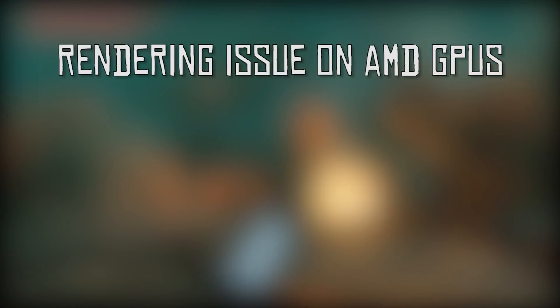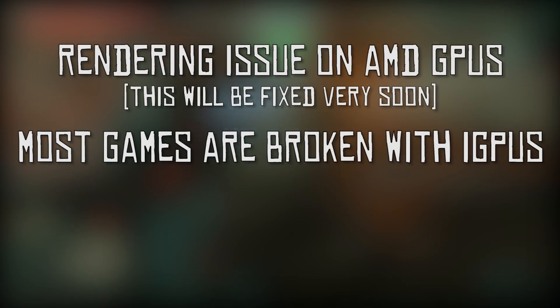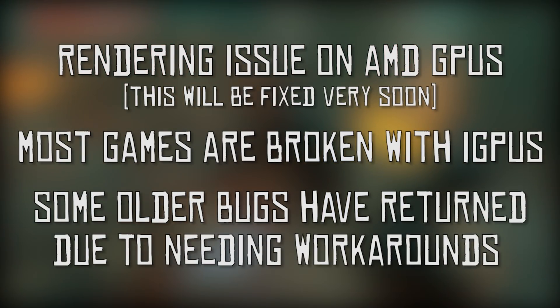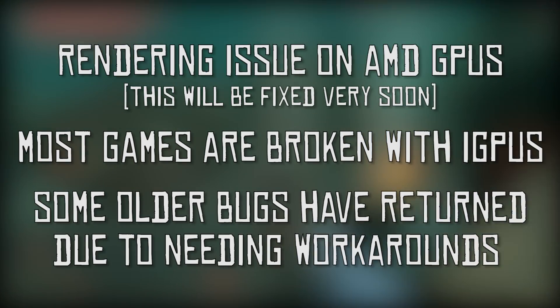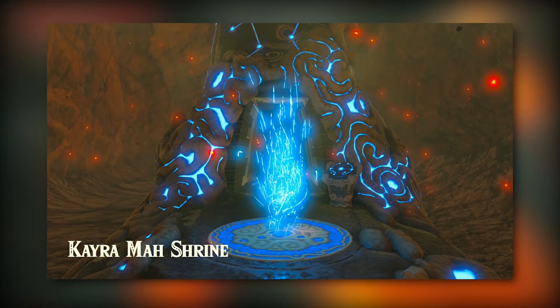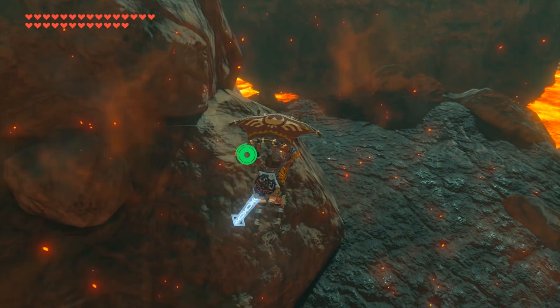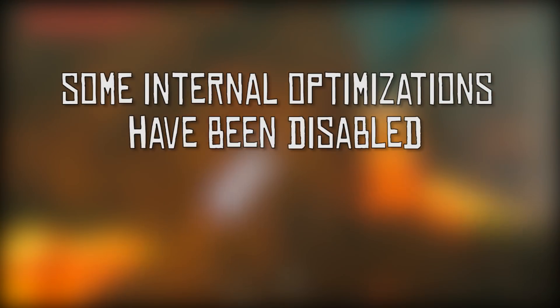Some games are partially broken on AMD GPUs — this does unfortunately include Breath of the Wild. Most games are currently broken on Intel integrated GPUs. Some older bugs have also returned in this build, mostly due to the fact that the new texture system doesn't have a solution for them yet. One such bug includes the famous Breath of the Wild teleportation outline glitch.